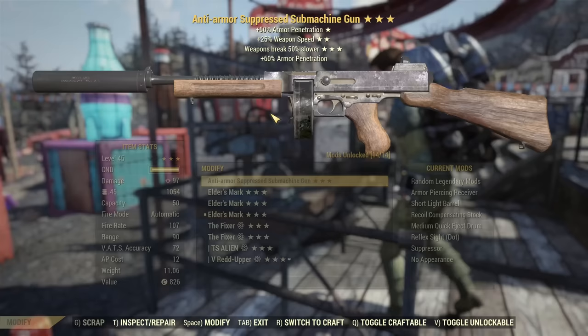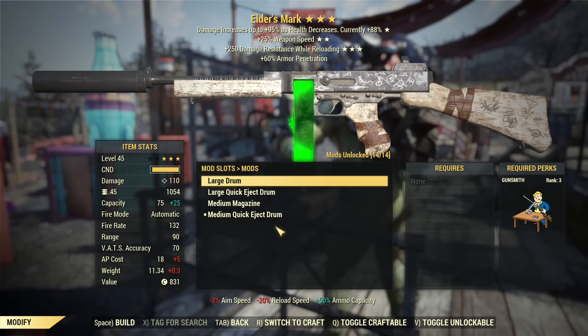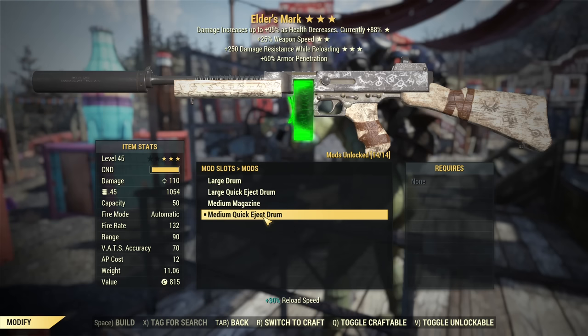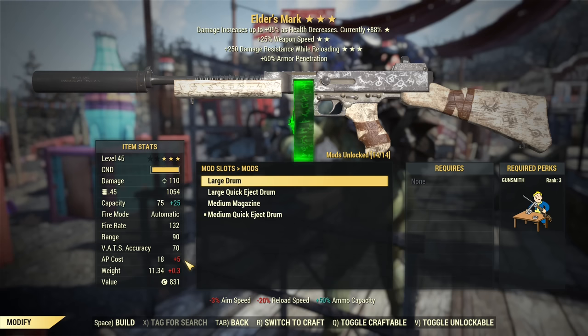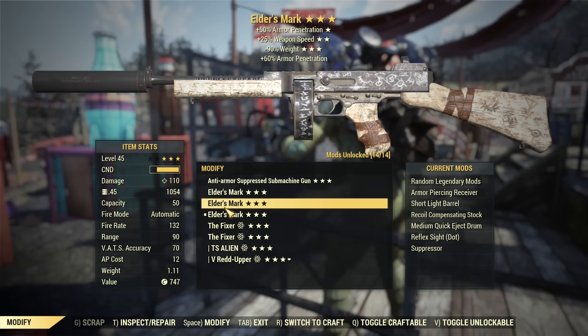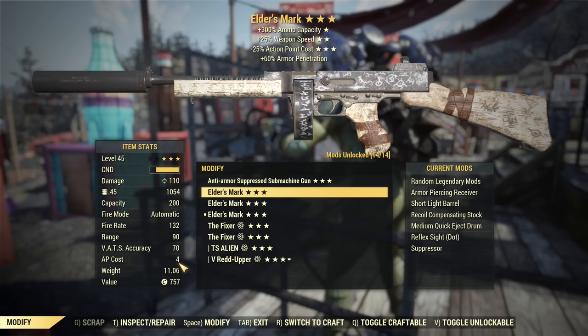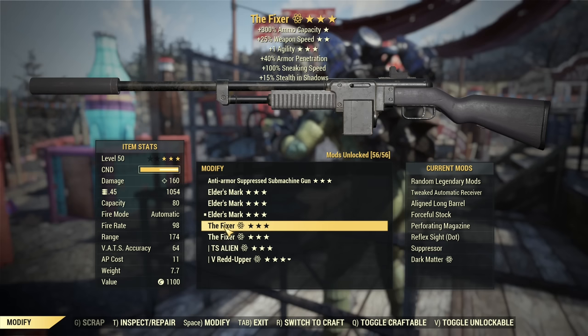Let's go into the weapons workbench for more information. The first key difference: Elder's Mark offers way higher ammo capacity — 50 easily with the medium quick eject drum. While that offers the lowest AP cost, you can increase ammo capacity up to 75, but it will increase AP cost as well. AP cost is a tricky topic here, as the Tommy Gun benefits greatly if you can get one with less AP cost. I have one here and AP cost is 4 fully modified — lower than the Fixer's.